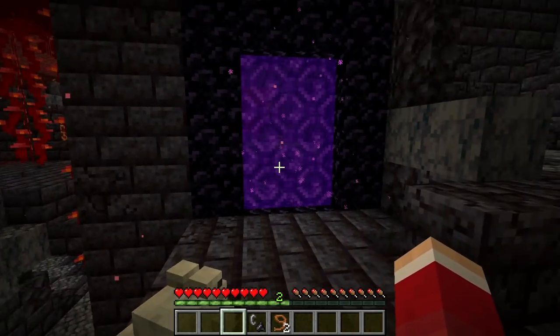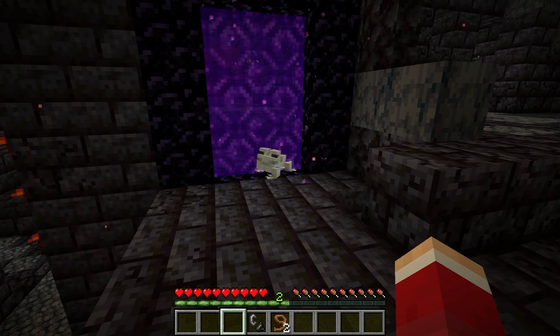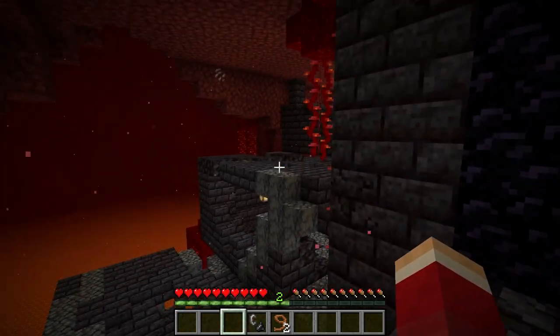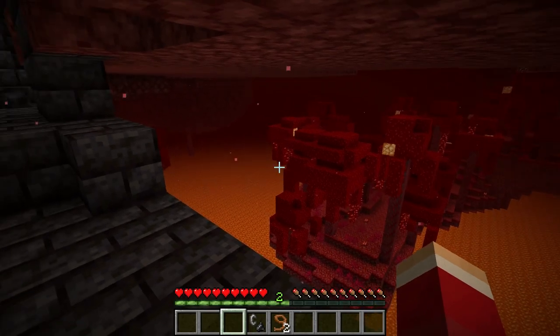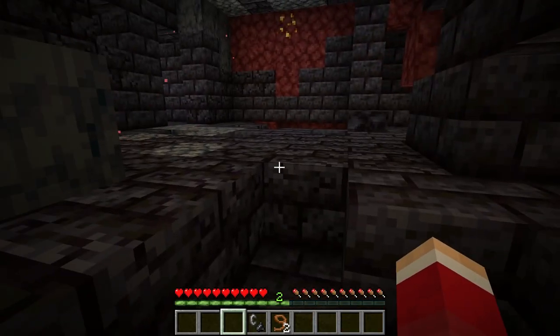Now, this might not be a good place to spawn in the nether because you want to be where there are magma cubes. If this spot didn't work, you might want to place your portal somewhere else. You want to find basalt deltas — those are the best place to go.